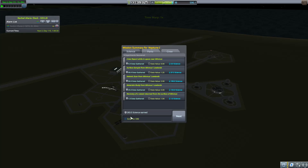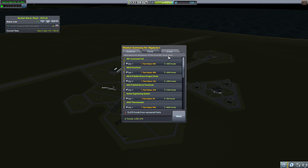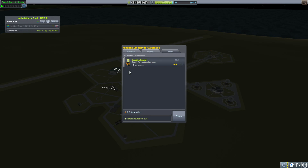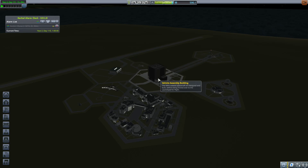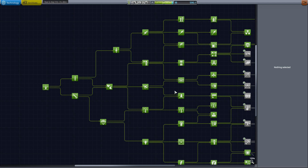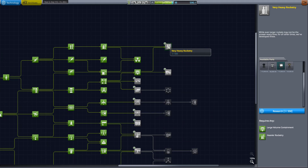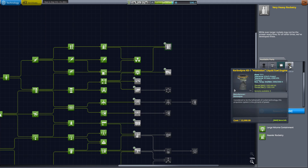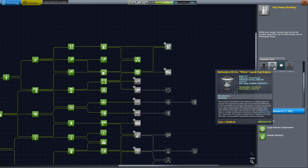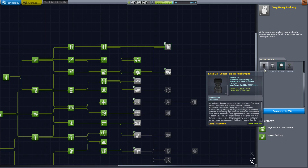Alright, what did we get? We got a bunch of science. We're up to 590 science. That's pretty cool. We got 95% of our value back and we are over 3 million funds. I did a couple of missions on my own plus a ton of Minmus stuff, which means we can upgrade R&D and we can buy something cool. We should just go ahead and get very heavy rocketry, because we can just afford it.